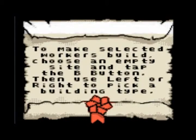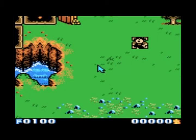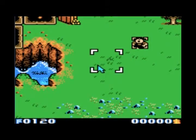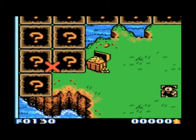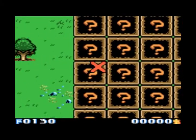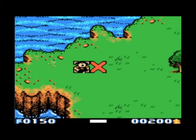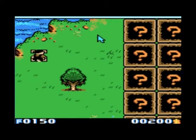To make selected workers build, choose an empty site and tap the B button, then use left or right to pick a building type. I have this guy selected right here. So this is kind of like the tutorial level — they have little scrolls scattered throughout the game which actually do give you hints. These little markings here are basically this game's version of the Fog of War, where you can't see anything.